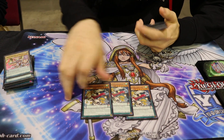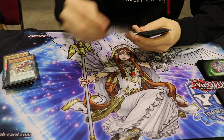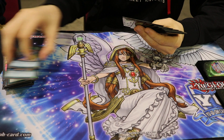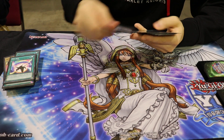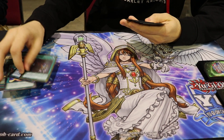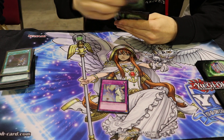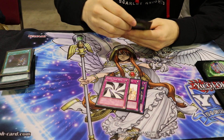Last Pendulum card is three Kieran. Kieran's insane — Kieran's broken, absolutely insane. For the spells, I played two Painful Decision, two Terraforming, two Sky Iris, one Odd-Eyes Fusion, and one Draco Face-Off. And then for the traps, I played one Strike, one Warning, one Chaos Trap Hole, and two Scolding.